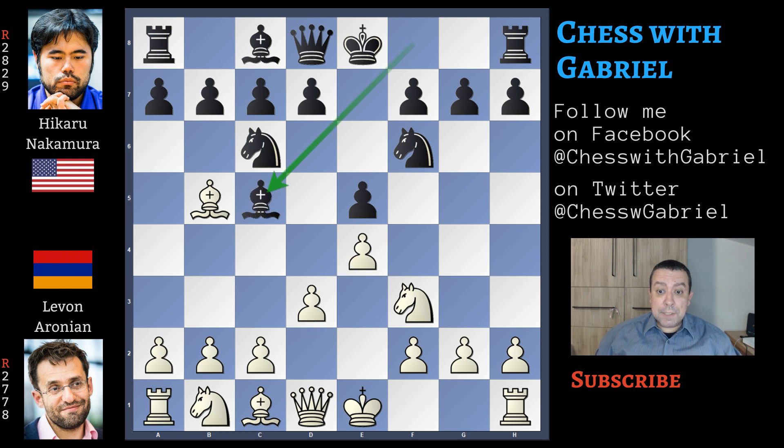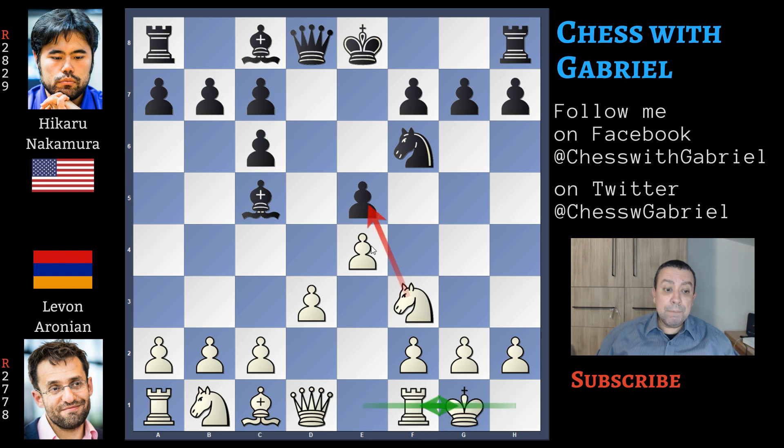Like in the Wesley So vs Carlsen game that you can find on the channel, here comes bishop captures on c6, the d-pawn recaptures, and now short castle for white. This pawn is now really under attack, so black must find a way to defend it — there are many ways: knight back, queen to e7. Nakamura chooses bishop to d6, which is perfectly fine.